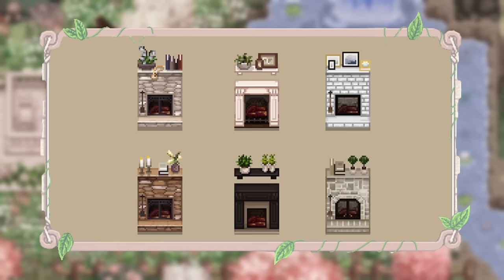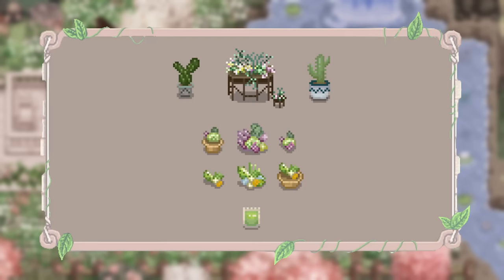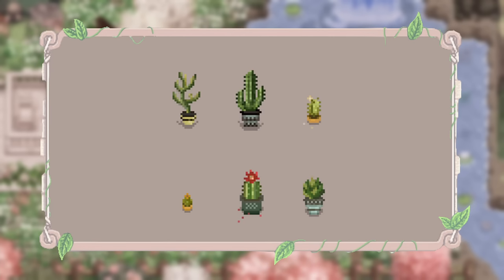I love all of the fireplace options. Next is a succulent mod — not strictly a furniture mod but I'm a plant mum, so this is very nice. You get two crops and 10 craftables, all adorable. You can put them in a little greenhouse and everything.